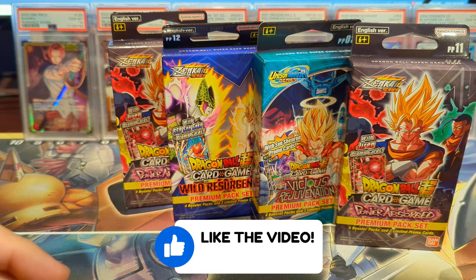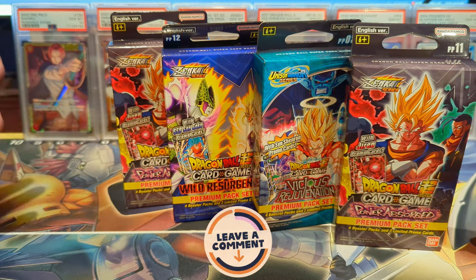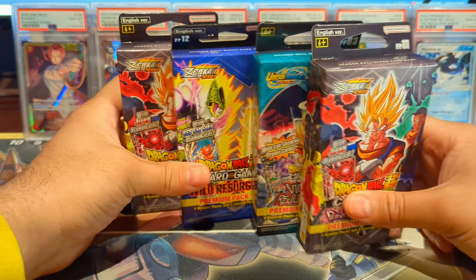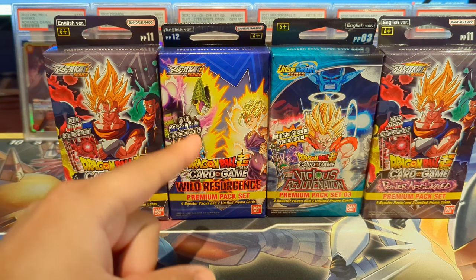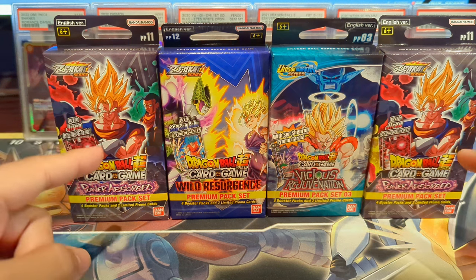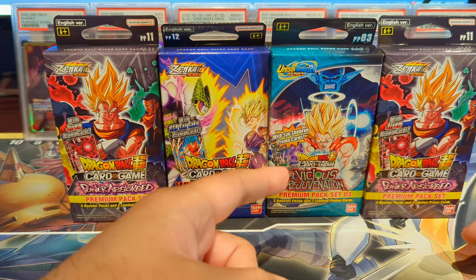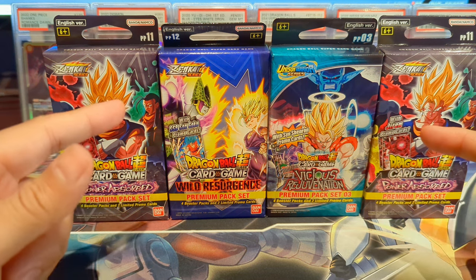Jiren's Revolution proposed a challenge to the community to see who can pull a secret rare from premium packs. He didn't specify which packs, so any premium packs are fair game, but you can only have up to four premium packs. For my selection I picked up a couple I'd love to pull secret rares from — Power Absorbed and Vicious Rejuvenation. I have yet to pull any secret rares from Power Absorbed, while we've pulled secret rares out of Wild Resurgence like three times and Vicious Rejuvenation once.